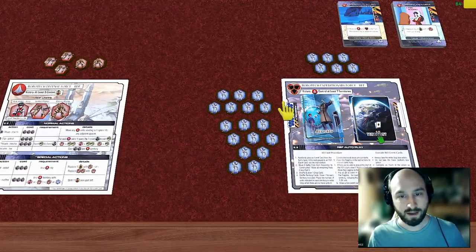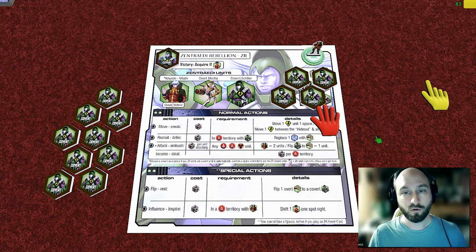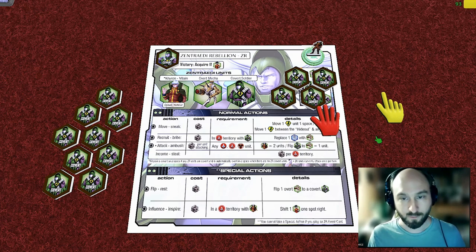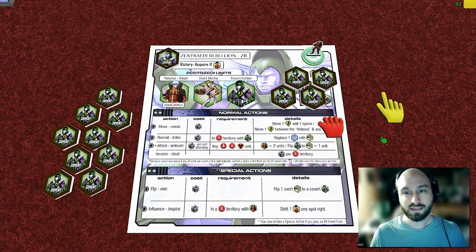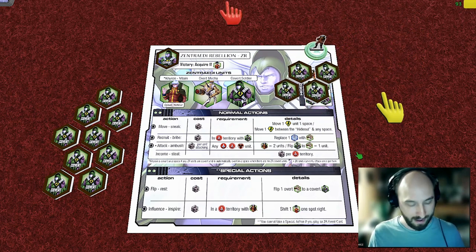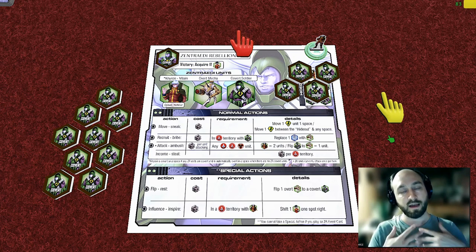That brings us to our second faction: the Zentradi Rebellion, led by Commander Chiron. During the first Robotech War, Chiron was a mid-level commander who became the highest-ranking military officer left in the Zentradi force. He's been hiding out for the last two years — in the show they show him in Antarctica, the Amazon rainforest, all over the place. The RDF never found him, so he's hanging out at his hideout, which on the board is where his troops hang out when not on the main board.